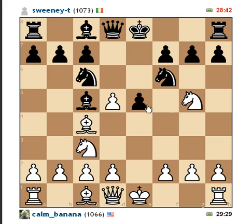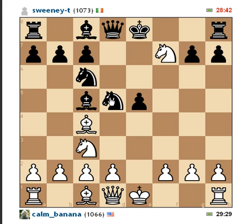So I decide to take, thinking he can easily recapture. He takes the pawn, and then instead of taking back I decide to just take here — this is kind of what the fried liver attack is. Right now he either has to lose a queen or his rook. His only way to prevent this is to move or take with his king, forcing his king to take. And he can't castle anymore.